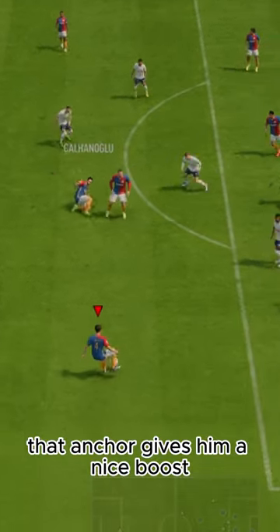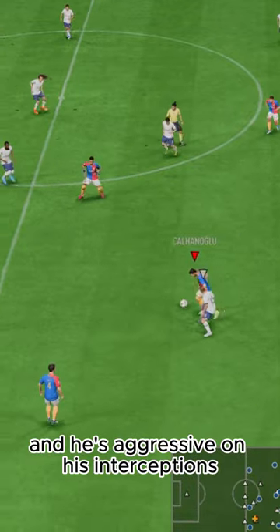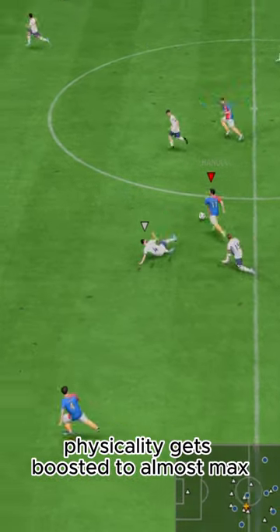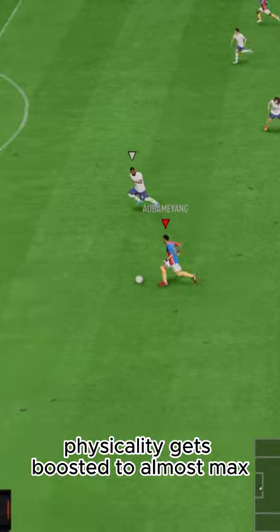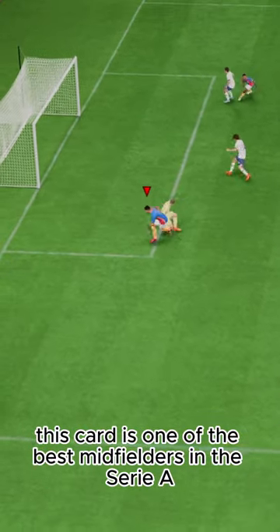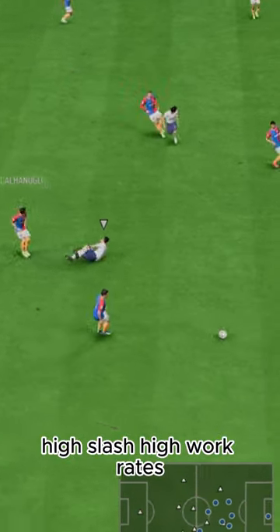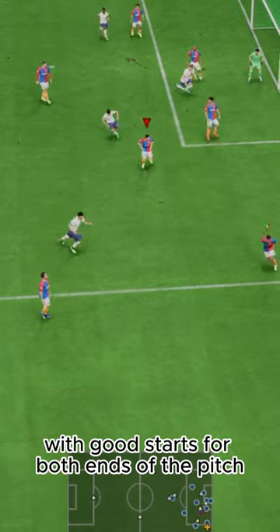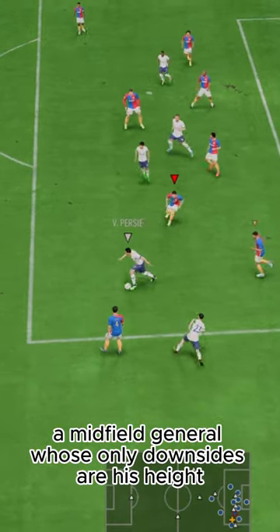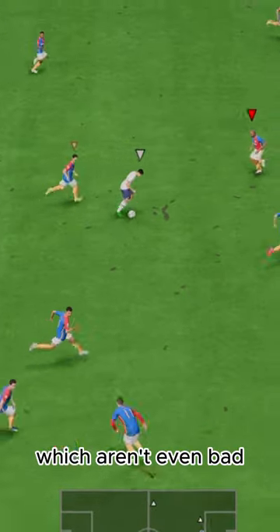Defending-wise, that anchor gives him a nice boost. He's got great positioning, super-solid tackles, and he's aggressive on his interceptions. Physicality gets boosted to almost max, which is awesome because he's only 5'10". This card is one of the best midfielders in Serie A, no doubt. He's just good at everything — high/high work rates with good stats for both ends of the pitch. A midfield general whose only downsides are his height and average body type, which aren't even that bad.